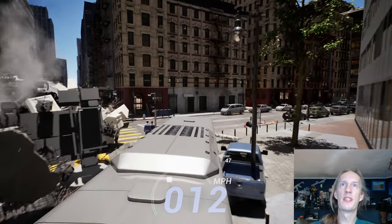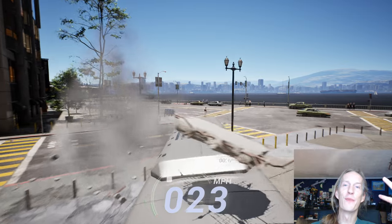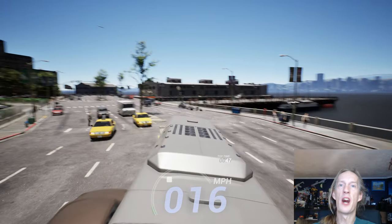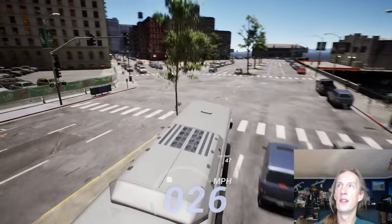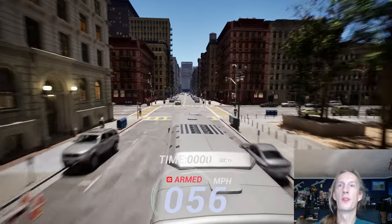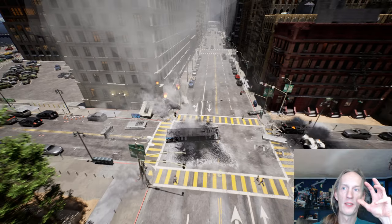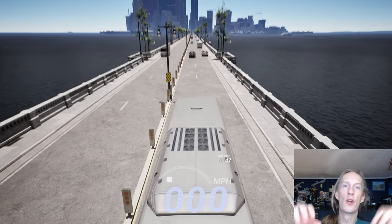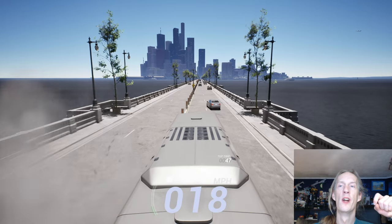The next step is to get the menu in. We also put in a little UI — the speedo moved from the left to the center, and there's a dot in the middle. Once you go over 50 miles an hour, you get an alert that says 'armed,' and if you drop below 50 it blows up. The menu will show your score of everything destroyed and let you pick whether to respawn for arcade play or work toward total city destruction.